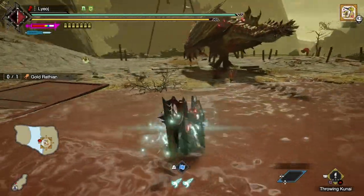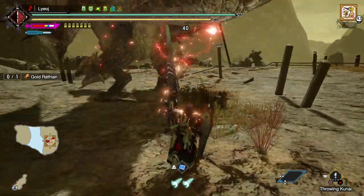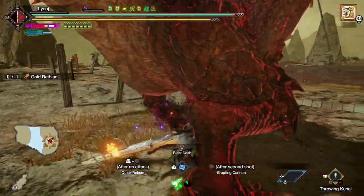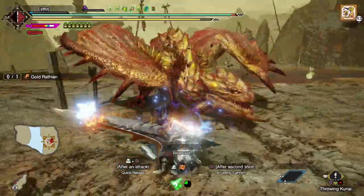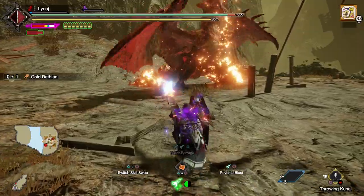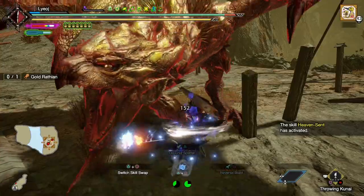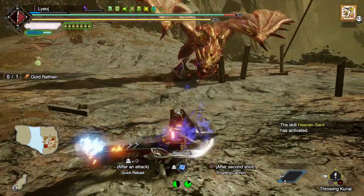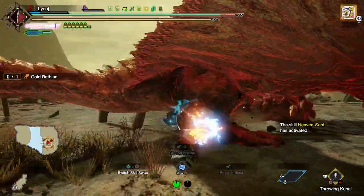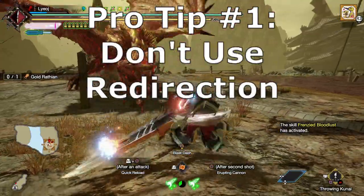We'll start off with something easy, well at least in comparison to the other things I'll be hunting today. I did my recordings a little bit backwards, starting with trying to get a clean hunt against my most difficult target first. Basically I had put myself through the ringer early, and I ended up being shocked at how easy the lower tier monsters had become. So let's use this opportunity to go over some tips while my gameplay is nice and clean. Alright, so first and foremost, the most important piece of advice I can give you for using this playstyle is... don't use redirection.